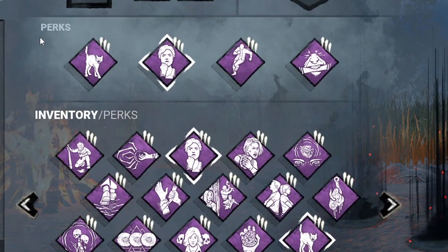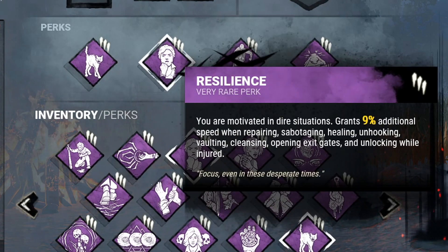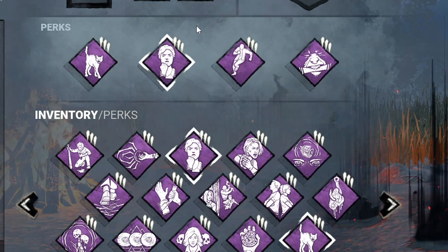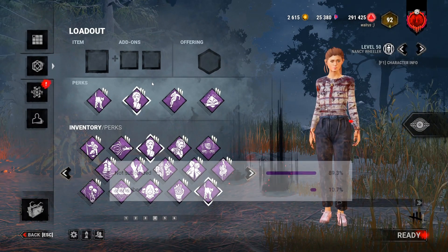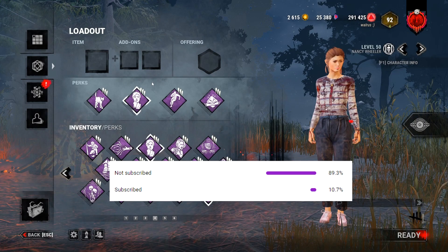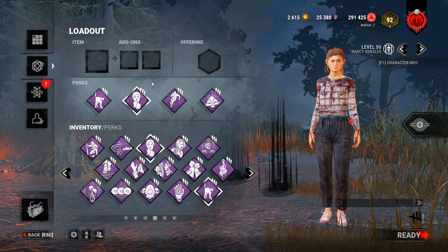The main idea of the perks is to combine the 6% vault speed bonus of Spine Chill with the 9% vault speed bonus of Resilience when you're injured, for a total of 15% faster vaulting. And real quick, I try not to ask every video, but only about 10% of the people who watch my videos are subscribed. So if you enjoy the content, please consider subscribing. It's free to you and I think it makes the YouTube algorithm happy or something.